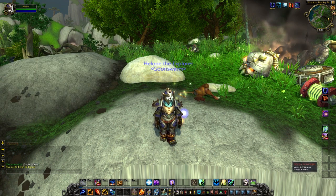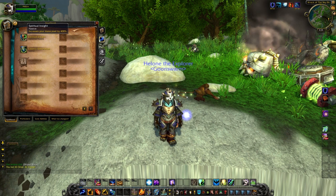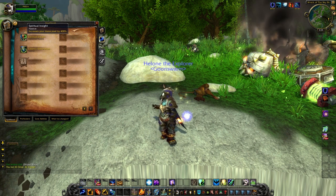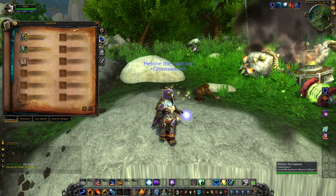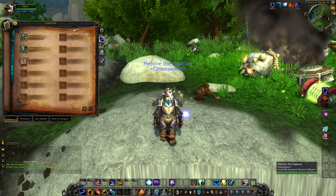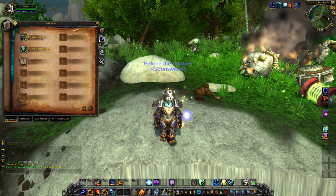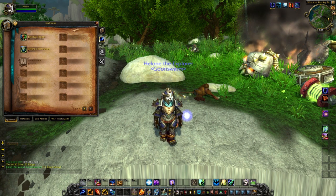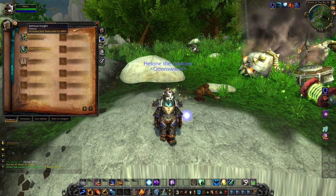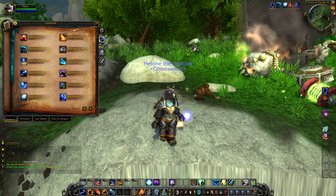So let's move along to our passive abilities. First we start off with Spiritual Insight, which increases your mana pool by 400%. I don't know if it's currently working or not — I remember reading something about it, but I can't find anything on it off the top of my head, so I cannot say.